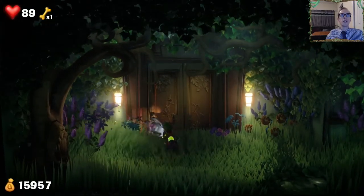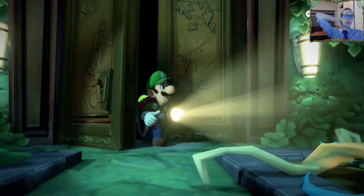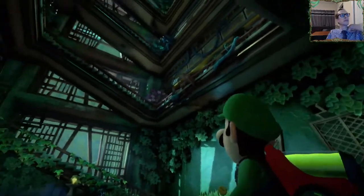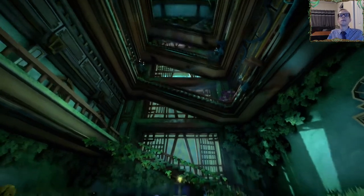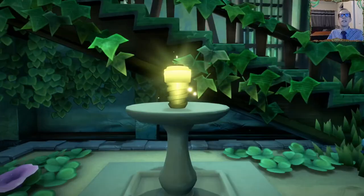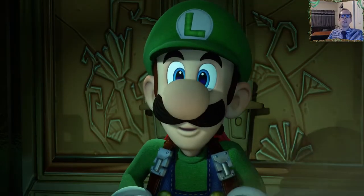That's just our little entryway - now here's like the real floor. That's a long ways up, but thankfully we don't have to go there. Look at that - hello, elevator buttons right there. This will be a fast floor.